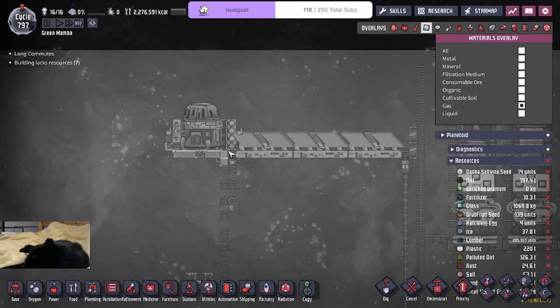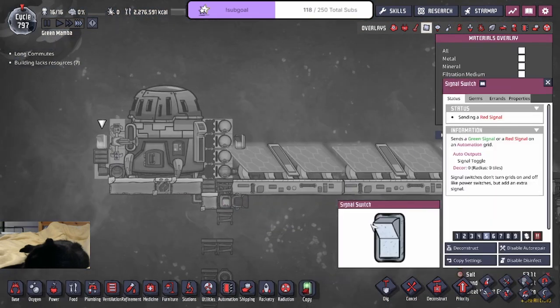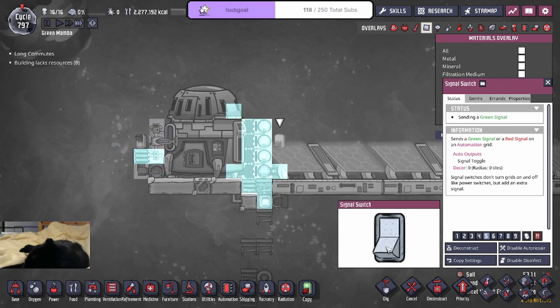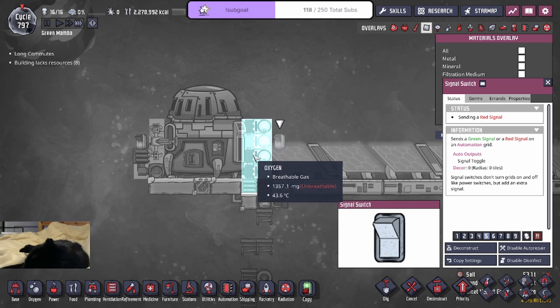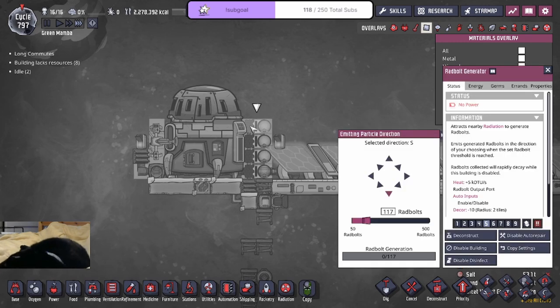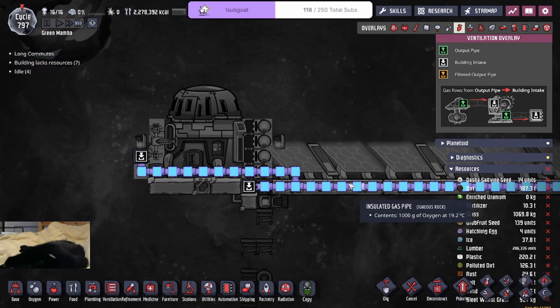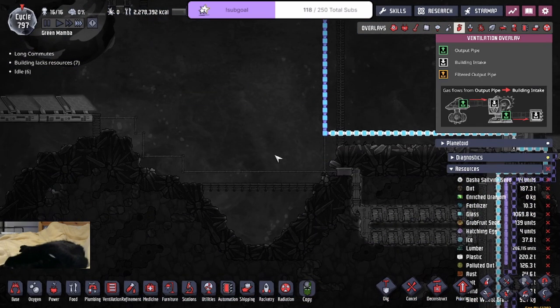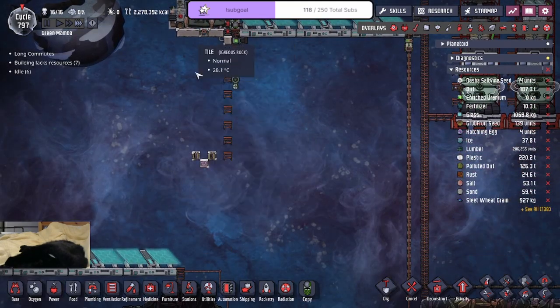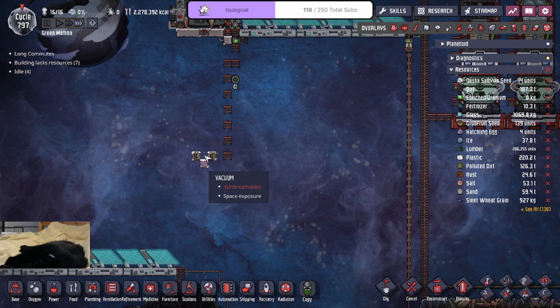I want to say everything is ready. So I'm going to test this. It does get the auto sweeper, and it does get all of my reagents before it gets deleted by the space vacuum. That way, I'm basically able to absorb the heat from the Radbolt generators via oxygen. And by doing it that way, I don't have to worry about this overheating anymore. The stuff drops here — I don't really care about the nuclear waste, so we're just going to let it get deleted.